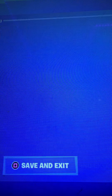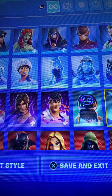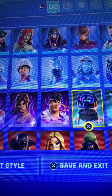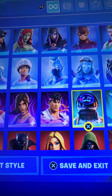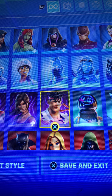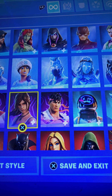Devour — big chunky boy, 9.5 out of 10. Ninja — 11 out of 10, best for the maids. Astro Jack — he's the highest in the room, so we're going to give him the highest out of 10. Ryu — I use him sometimes, very good skin, 5 out of 10.